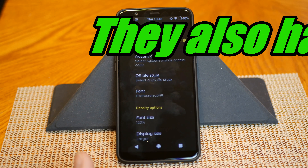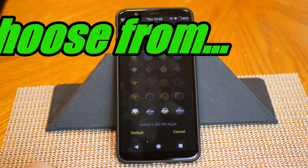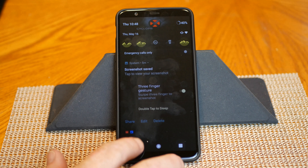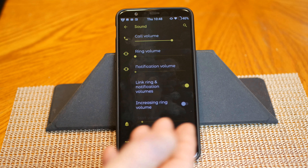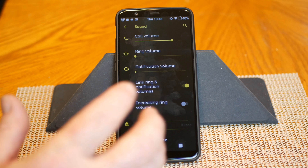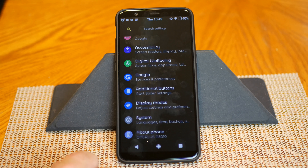Underneath that you have your quick tile style with quite a few options to choose from — I'm running the one on the bottom, I think it's called Mountain Scene or something like that. You can change the quick tiles to look the way you want, which is another feature I like a lot. Then you have your font size and display size — basic stuff that comes with every ROM. The only thing I wanted to show you under Sound is the option to link or unlink your notification volumes. I wish every ROM came with that — a lot of people like to run with the ringer up and notifications down, or vice versa.